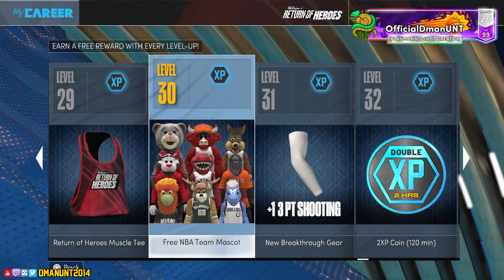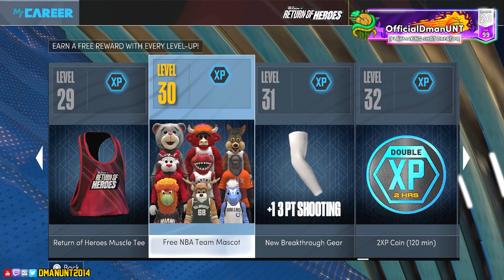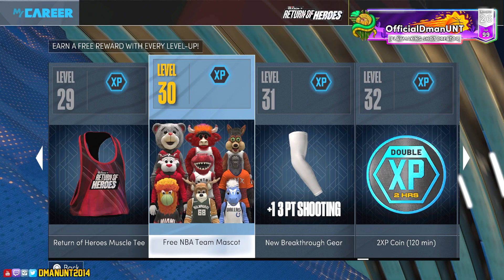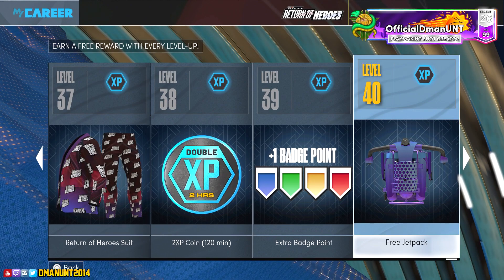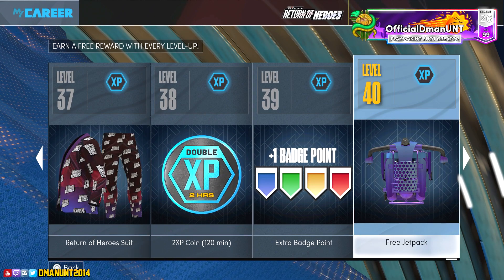What's going on, it's D Man, welcome back to another NBA 2K22 video. Season 7 is low-key kind of lit — I wish this was like season 3 or something, but I'll take it. At level 30 we have a free NBA team mascot. Let me know in the comments which mascots I should buy — I want to bring back my 2K15 mascot Boomer and my 2K19 mascot Rocky. We also have the jetpack at level 40. I don't know if I'll hit level 40, but the jetpack is kind of dope so I might have to go for it.